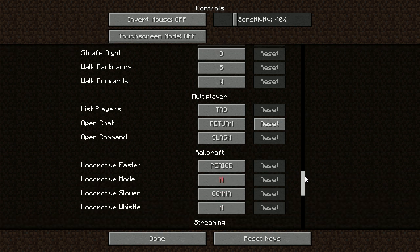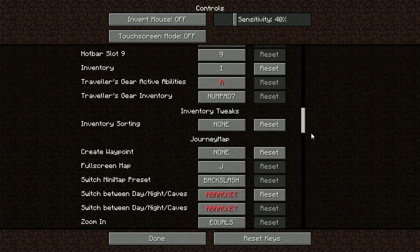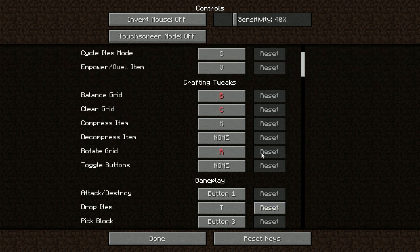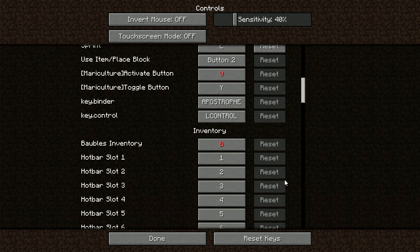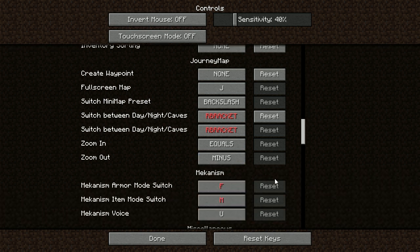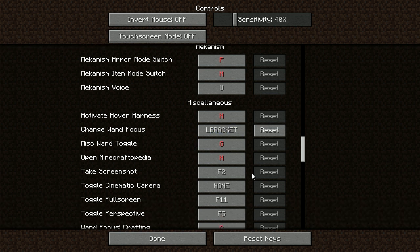I'm pretty sure I set it to the opening square bracket. Journey, mechanism, movement - I missed it. Maybe it's conflicting with something. Backslash - the right bracket is the one we're using to switch between day, night, caves. So we're looking for left bracket right here - change one focus is L bracket and we don't have anything else for that.